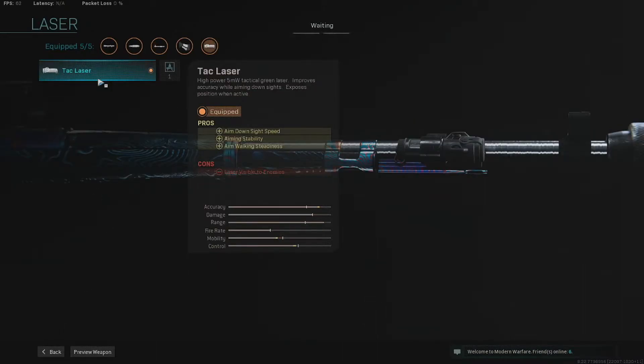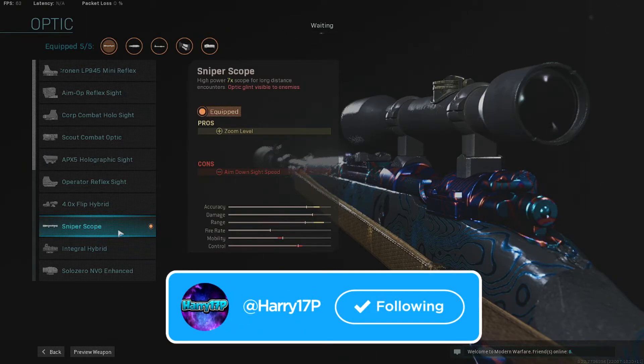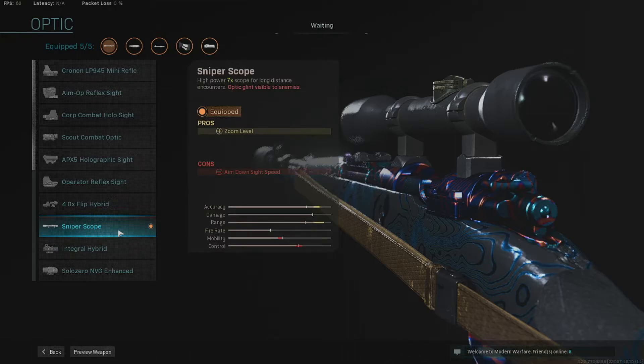We are running the Tac Laser, as it will increase the aim down sight speed that a couple of the other attachments take away from, and it just makes it really easy to quickscope people and get that first shot off. On the optic, we are running the Sniper Scope. You can change the reticle to whatever you find best, as I'm not a big fan of the standard reticle on the Sniper Scope for the Kar98k — it's a big arrow in the middle and it's not deadly accurate. So if you have more reticles, I'd definitely recommend changing it to a more accurate one.